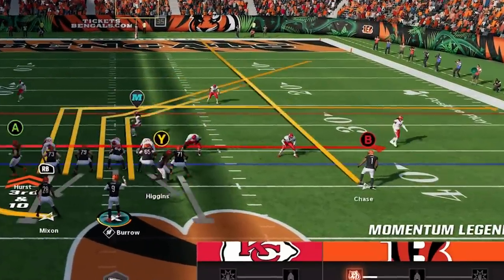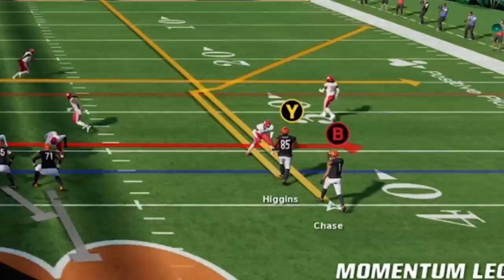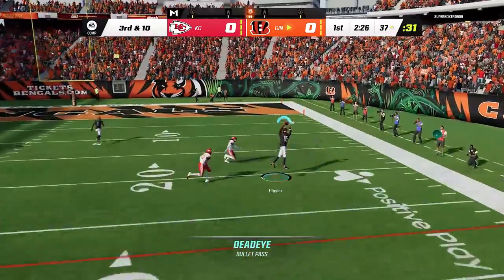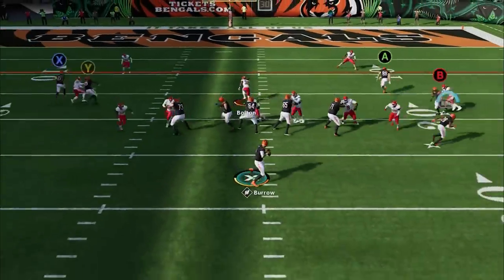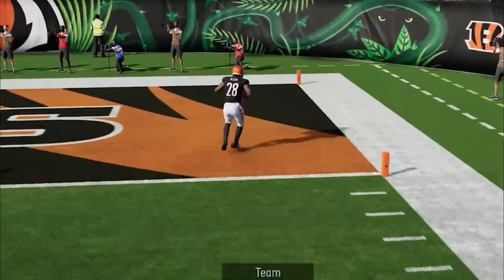Now we go to the stack by flex. The halfback wheel is a very successful pass play — all you've got to do is streak the B route and the Y route will get open against just about any defense, including the man coverages he's using. He switches to a cover three on one play and we get an easy first down completion. Then he forgets to cover the running back in the flat running all these man coverages, and we get a very easy touchdown.